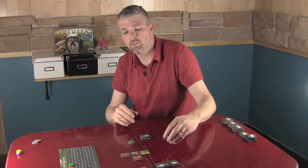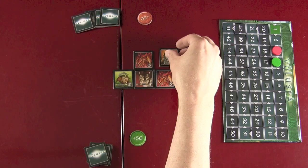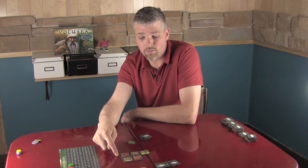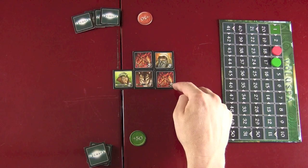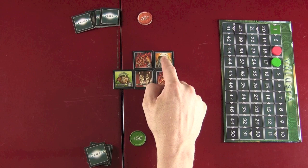My opponent decides to bring out the big guns — the highest strength tile. That's number eight, which is Odin. Odin is placed here and is the highest strength in this column. Eight beats the five, scores two points here, and also is the highest strength in this row, scoring two points for that row. So four total points, and red moves their marker four spaces, beating me seven to four.